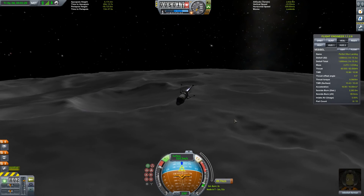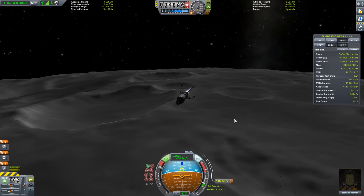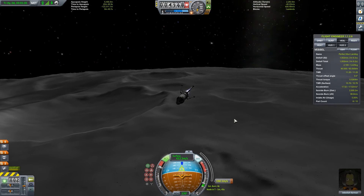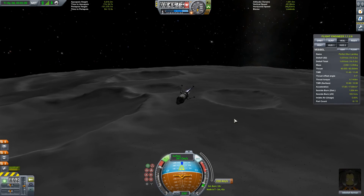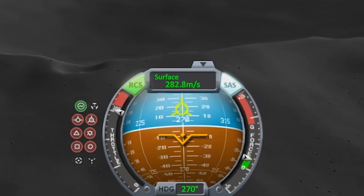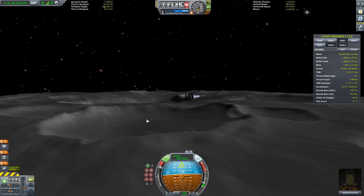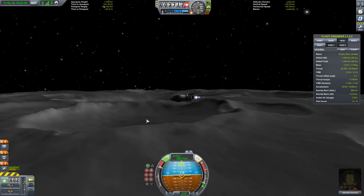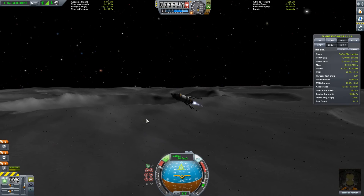Once you're about two minutes away from your point of no return, or about 3,000 meters high give or take, you'll want to start your burn. Instead of just burning retrograde the whole time, we're going to be pushing our retrograde marker up. What we're trying to do is cancel out all of our horizontal velocity so that we're coming straight down. To do this, keep your craft pointing below the retrograde point — it will consistently be pushed up and away from where you're pointing.